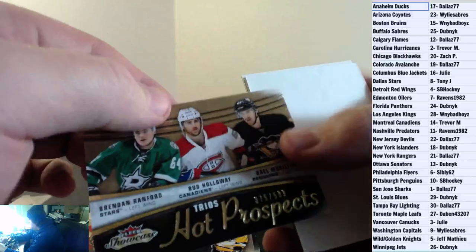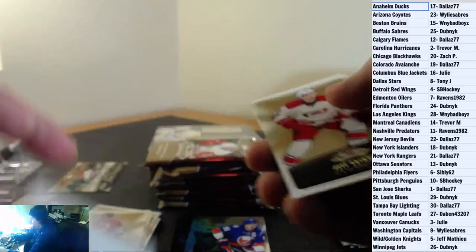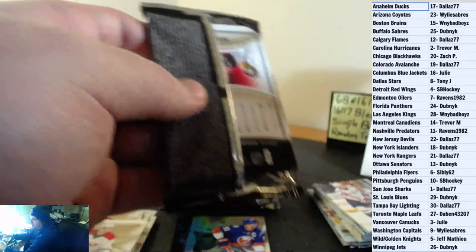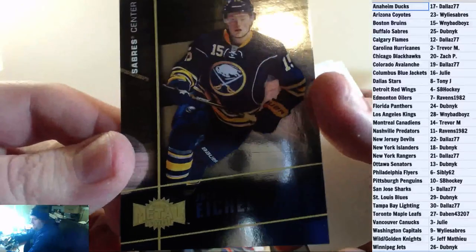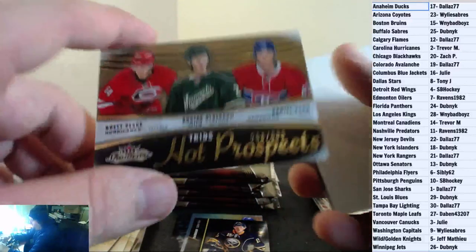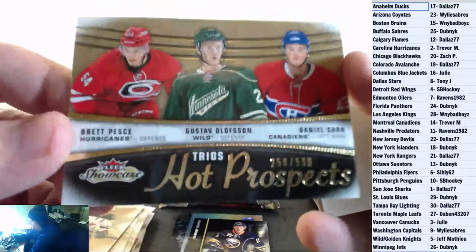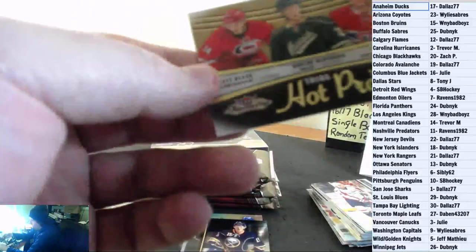Stars, Habs, and Penguins. We probably have to give the breakers a heart attack worrying about who they have to block. Flair Showcase, John Tavares for the New York Islanders. Jack Eichel Metal Universe for the Buffalo Sabres. Another Hot Prospect Trio — Brett Pesch for the Hurricanes, Gustav Olofsson for the Wild, and Daniel Carr for the Montreal Canadiens. $2.56 of $5.99 Hot Prospect Trio. Randomize that off at the end of the break between the Hurricanes, Wild and Canadians.